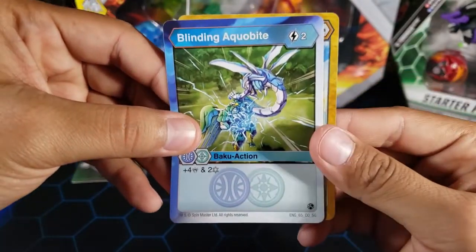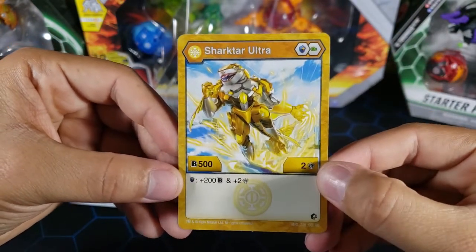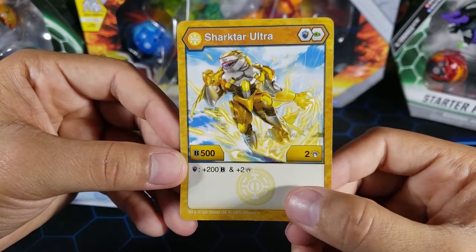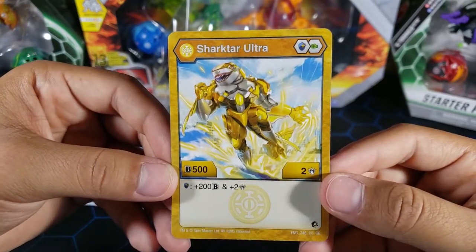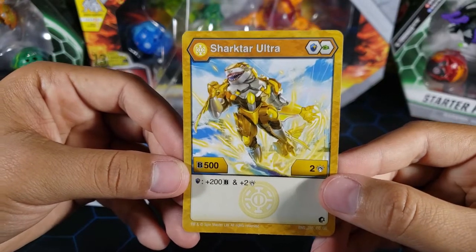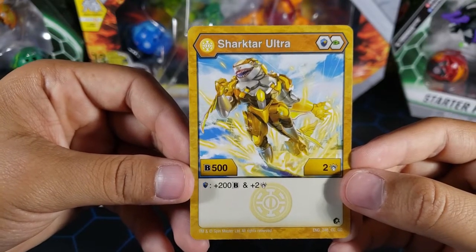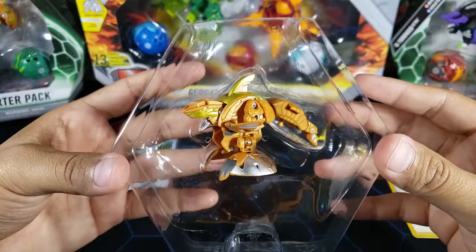For the stats of this RLS Sharktar Ultra: Magic Shield, Green Fist, 500 B power, two attack. It does have an ability — if you land on a Magic Shield you get plus 200 B and two attack. Landing on the best Magic Shield, plus 650 B, with all this and the ability, you'd be at 1350 B with four attack, which is actually not bad. My standards have lowered because RLS are supposed to be super strong but they're not in the card game. This one is decent though — you land on a Magic Shield, you get to 1350 with four attack. That's a decent RLS.